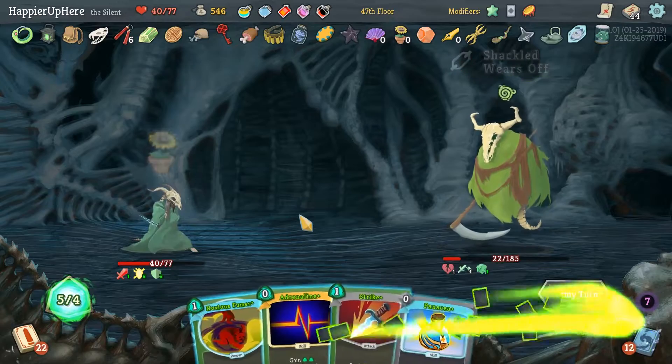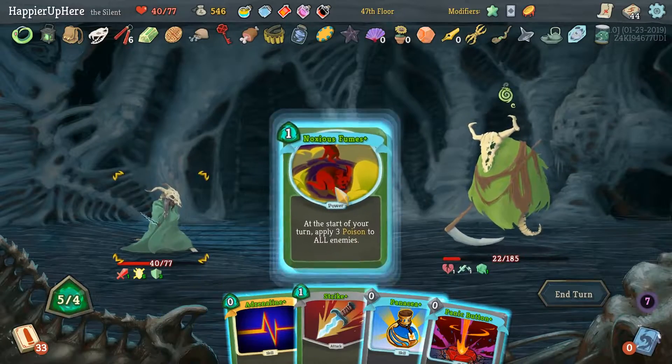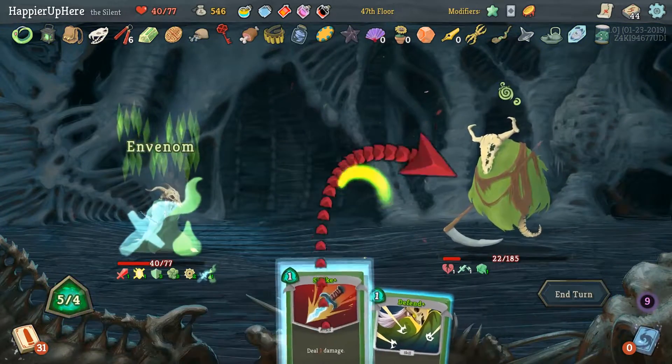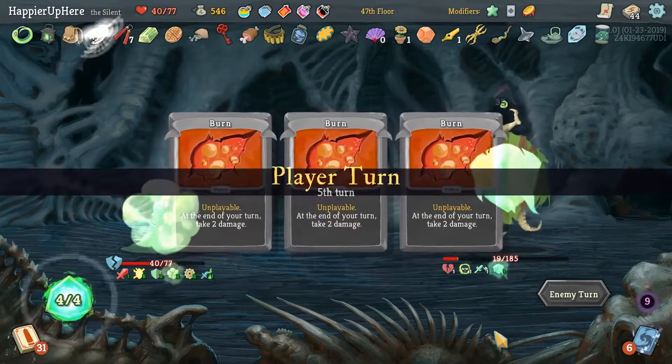He's intangible but also not attacking. Let's check when the next Normality is showing up — we still have time. Noxious Fumes, Panacea, Adrenaline, In Venom, then Strike. Should be able to kill this turn — Strike, and finally perfect!